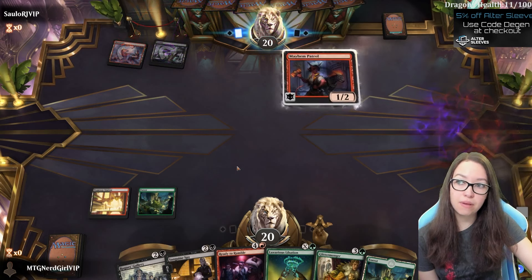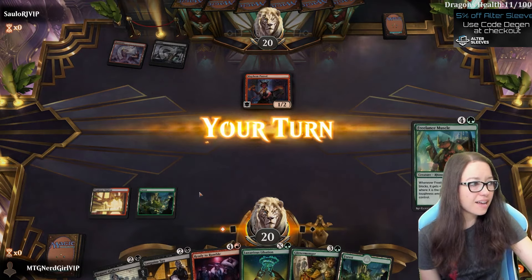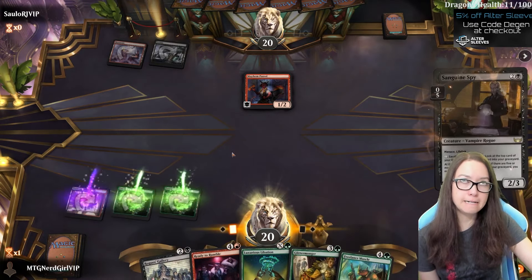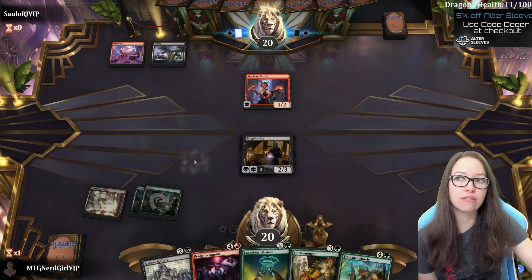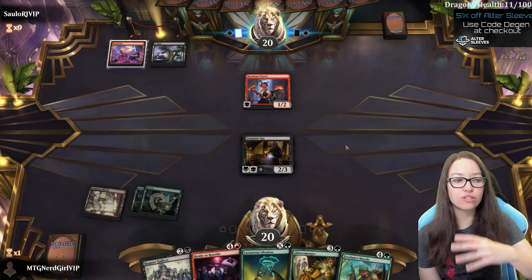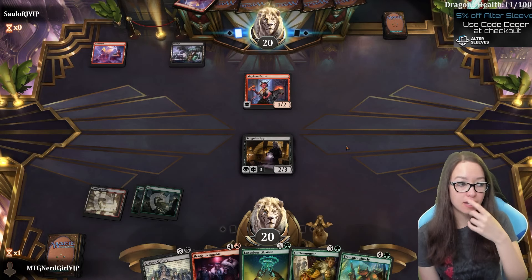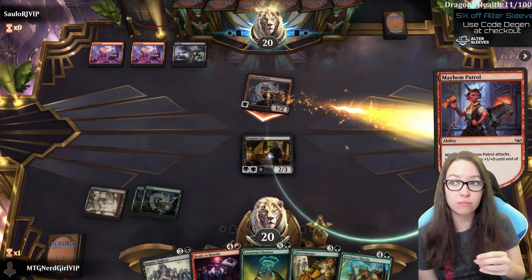Body Dropper seems to not be getting any value in the deck. That's kind of the interesting thing about sealed - not everything has to have a ton of value. Being able to just sack something in response, pump, giving something menace with a token is quite powerful. I think overall it's a well-rounded two drop with some good upside.